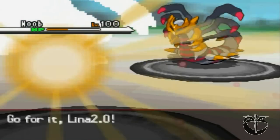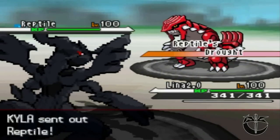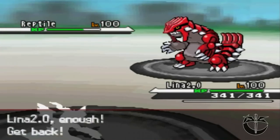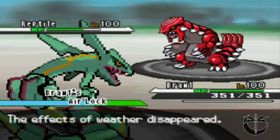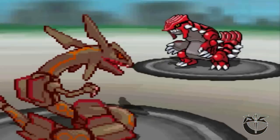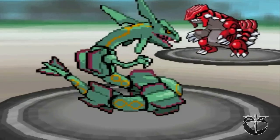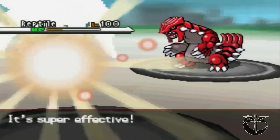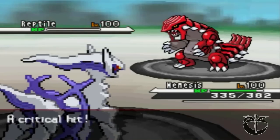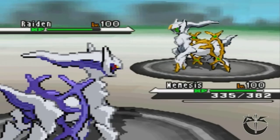I decide it's time to send in Lina 2.0. He switches out into Groudon as I hit it with a dragon claw. I'm scarfed, so I need to switch out here and go into my Brawl as he sets up rocks. I go for the overheat, thinking he might be physically defensive, but nope — he gets off a dragon tail, which brings in my nemesis. I go for extreme speed and get a crit to finish the guy off, though I don't think that crit really mattered — I'm pretty sure I would have taken him down anyway.